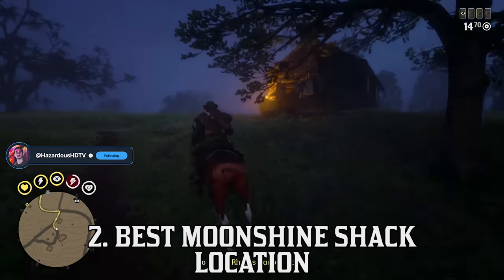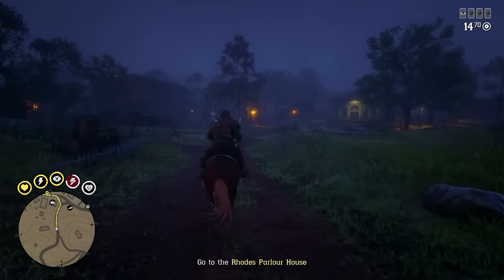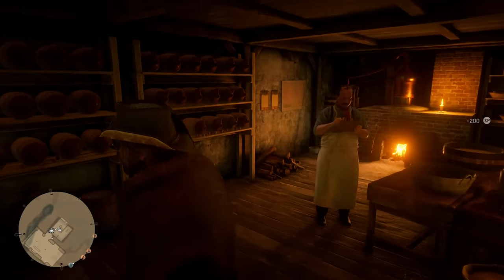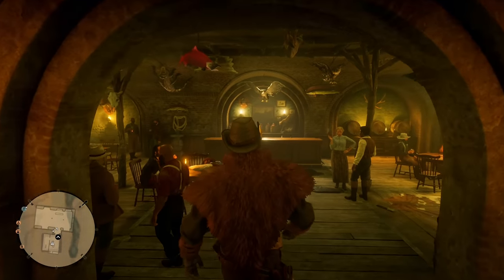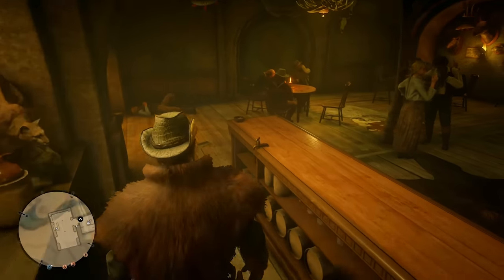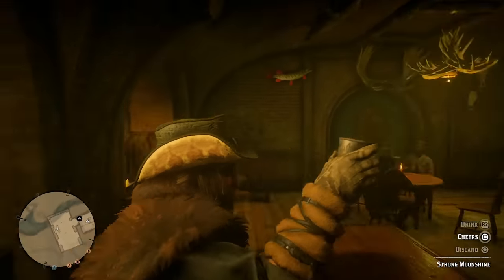Moving on to the best shack location — it is hands down the bayou. I really enjoy the bayou location because of the smooth trails and less bumpy rides, which translates to fewer bottles destroyed during moonshine transportation. The bayou location also has very small delivery hops, just north and south of Saint Denis, with roads that are really close together compared to some other shack locations. The bootlegger missions take you to the surrounding areas of Rhodes and Saint Denis, in addition to Braithwaite Manor and the Grey Plantation.